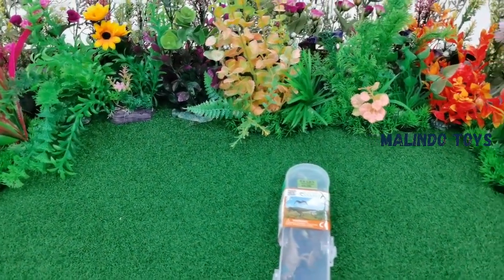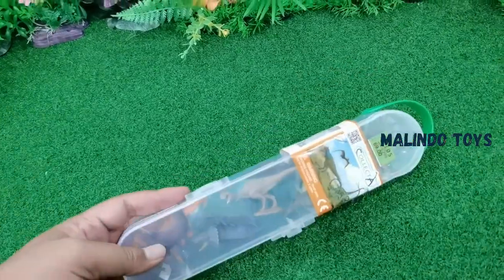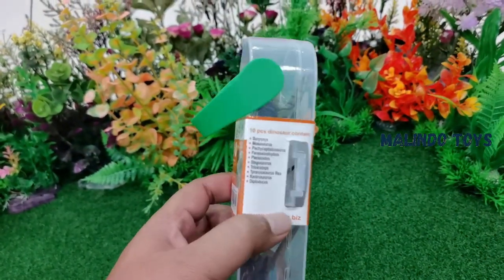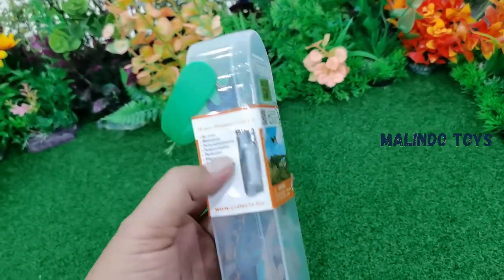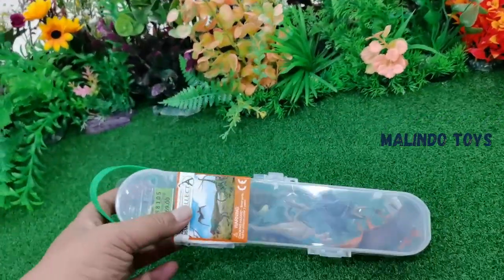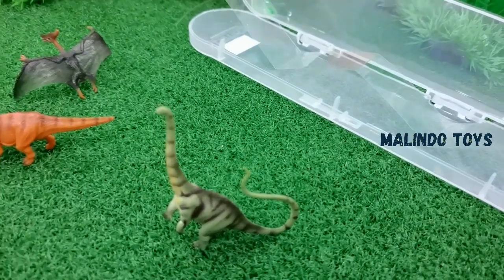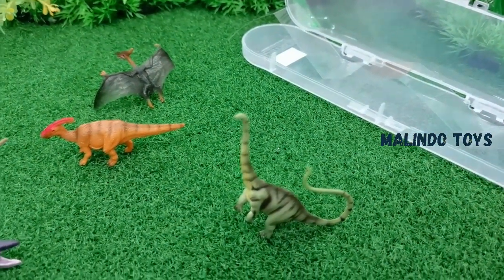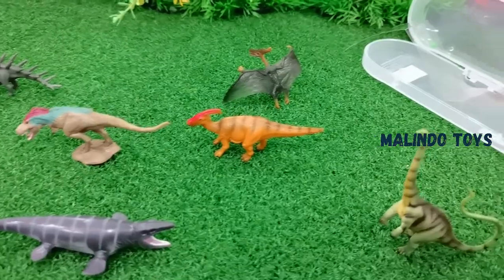Hello guys, welcome back to Marlindo Toys! Hi, nice to meet you again with uncle and Aaron. Today Aaron will be unboxing new toys — the name is Collector Dinosaurs, this is the second part with 10 pieces of dinosaur content. Uncle already opened the box, so let's find them and explain one by one. Wow, this is a new collection of dinosaurs!